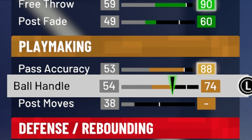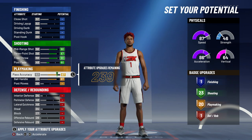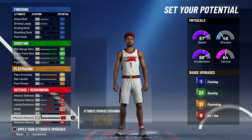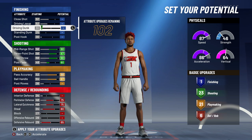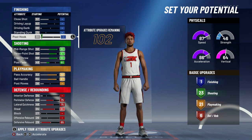For playmaking, max the pass accuracy and max the ball handle — that's very important. We have 21 playmaking badges, and we don't really need post moves, so 21 is just good enough. For defense, the most important things are perimeter defense, lateral quickness, steal, and defensive rebound because it gives you a lot of badge points. We have six defensive badges with 102 attributes left, and we haven't done anything on driving yet. For driving, no matter what I do here, I'm not going to be able to get any driving badges — even if I maxed standing dunk, driving dunk, driving layup, and close shot, I wouldn't even get a badge.